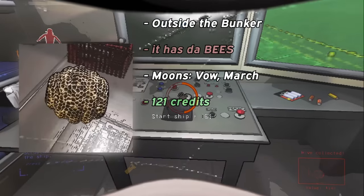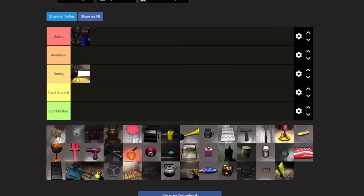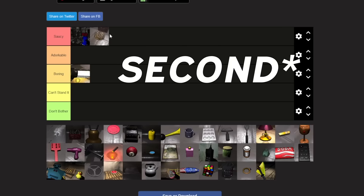Even though the hive has the danger of the bees, and it's two-handed, it also doesn't weigh anything. For that reason, you know it's our first S tier.